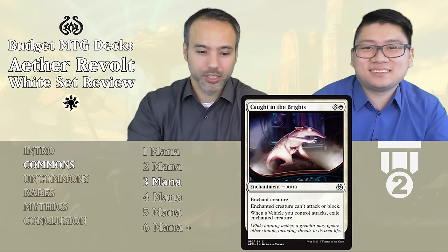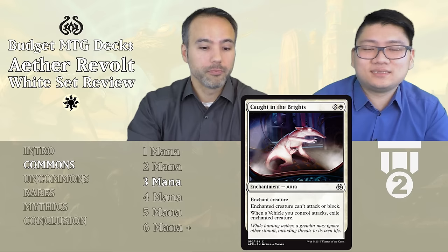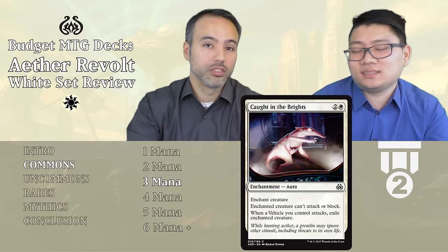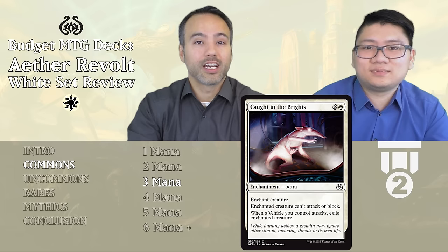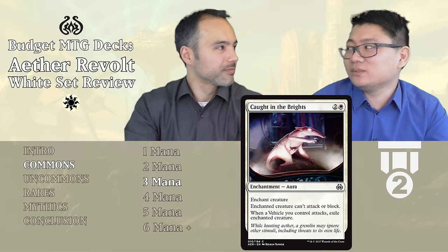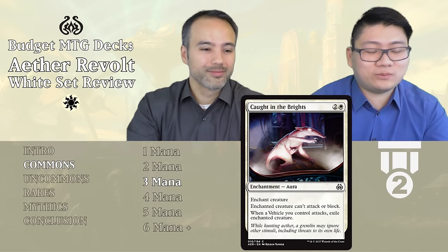Next is Caught in the Brights — three mana enchantment aura. Enchanted creature can't attack or block, so it's basically Pacifism. And when a vehicle you control attacks, exile the enchanted creature. Even without the vehicle trigger, you've taken out their bomb. You're always going to want to put this in if you're playing white, and if you got a couple of these, it pushes you toward white. Tier 2.